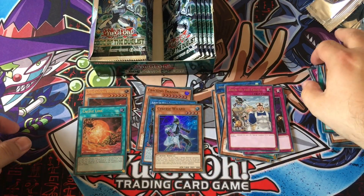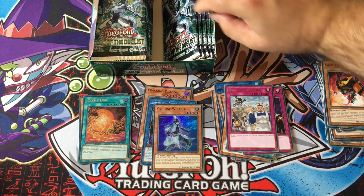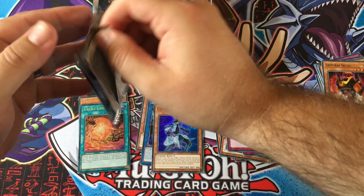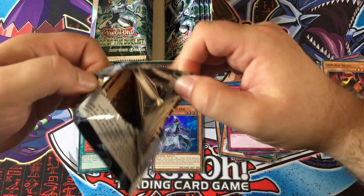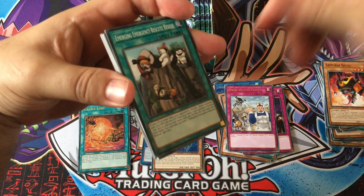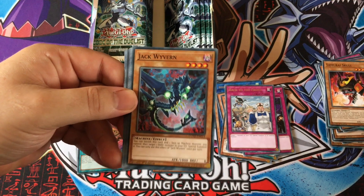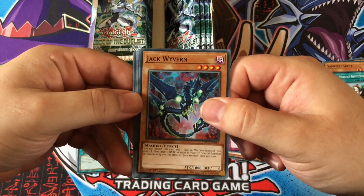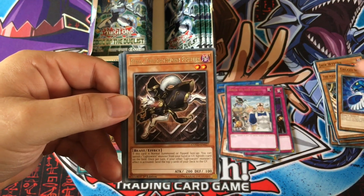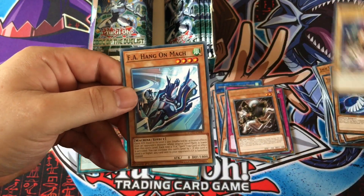Performapal Trump Panda — yes, they're still doing Performapal, still doing pendulum stuff. Small Universe, Hack Worm, Samurai Skull — creepy. We have four packs left. It's got to be a secret rare here somewhere. Fingers crossed — hoping for the Trickstar Reincarnation. I've done half a box and haven't got one. Emergency Rescue — that's the one from the special edition of Maximum Crisis.